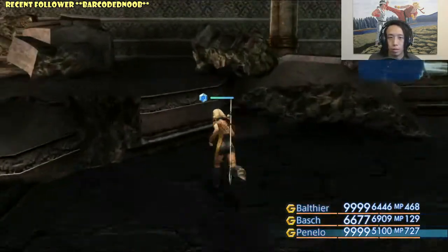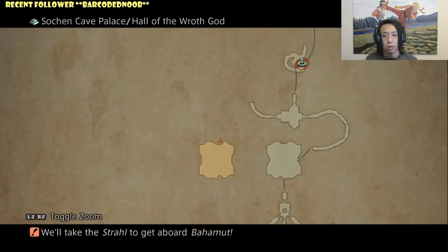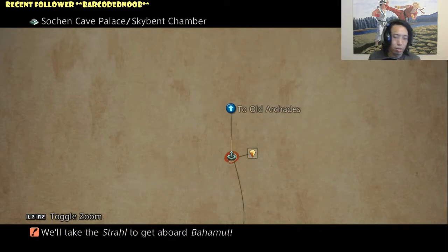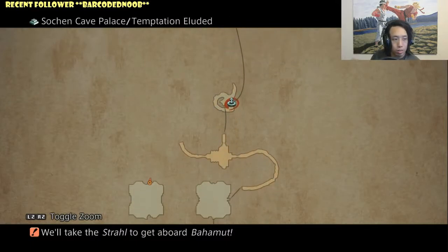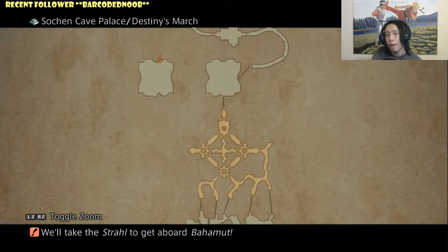First things first, I'm going to show you guys where that chest is. This is where the chest is going to be, and here is the exact location on the map. I'm going to show you a little bit on how to get to it because some people might be confused. You want to start from the entrance to the Pharos at Ridorana and move your way down, then to the left part of the map to get to the invisible path to get to the door where you'll fight the Hellworm.